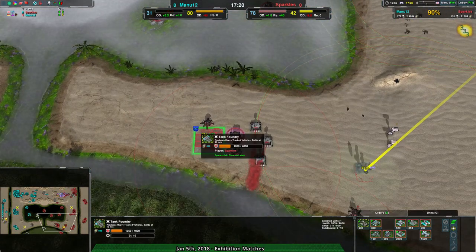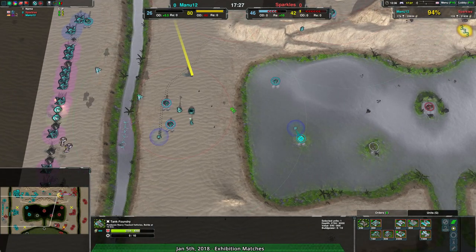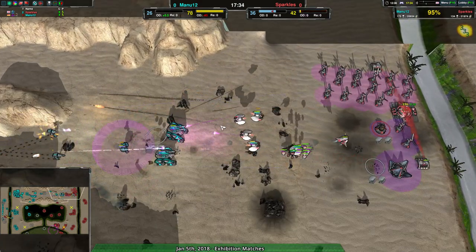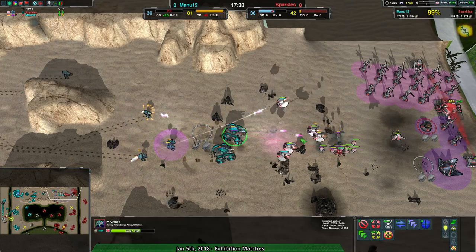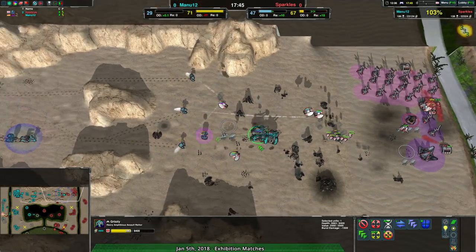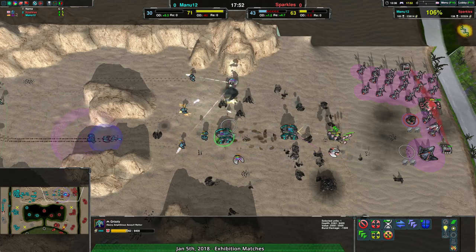On top of that Sparkles is building a Tank Factory out to the south — might as well get that set up. Maybe throw in a Minotaur or Ogre and just clean everything up. At this point Manu12 is at half the economy. They do have a couple Grizzlies still inside Sparkles' base. The Gnats have been gotten rid of thanks to the Vandals, so some Grizzlies are still in play — it's not quite over.